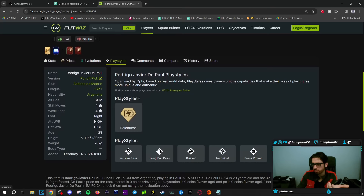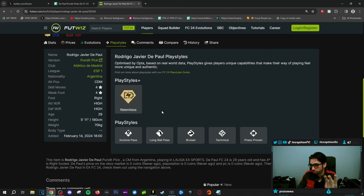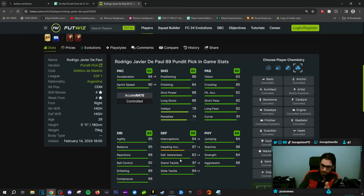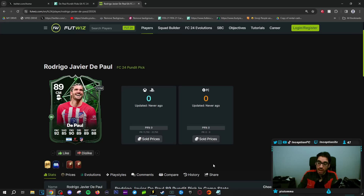Play styles are obviously going to be important. He has Relentless Plus, which honestly is pretty good to work with. Incisive Pass, Long Ball Pass, Bruiser, Technical, and Press Proven — very good play styles for that center mid role. The one thing that is a little low from base characteristics is defensive awareness, but his physical stats are in a pretty good spot too. For a midfielder review, the best way to try him out is a 4-1-3-2 — play him right down the middle with cover center instructions so we can test him on attack and defense.